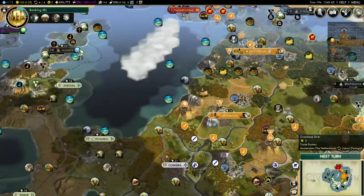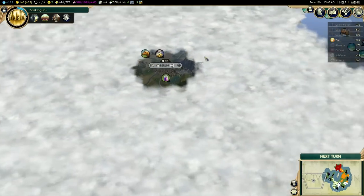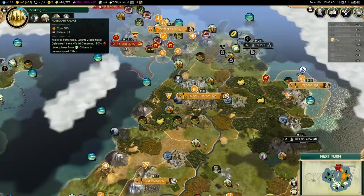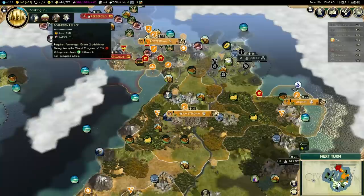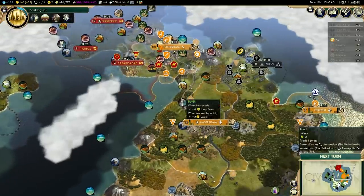Another thing we're gonna do is focus on the World Congress. We just met Germany, but sadly, they met us. So we are at a very big disadvantage when it comes to the World Congress. One change we could make is building the Forbidden Palace. The Forbidden Palace will grant us two additional delegates, which means we can almost guarantee ourselves the host once voting begins. But that's in eight turns, and then another twenty turns before we have this built. We really have to hope we can grab this, or else we'll lose that early start to our diplomacy victory — which is what we're going for.